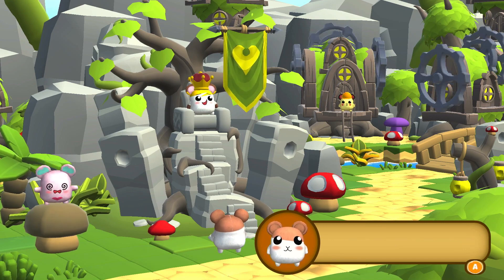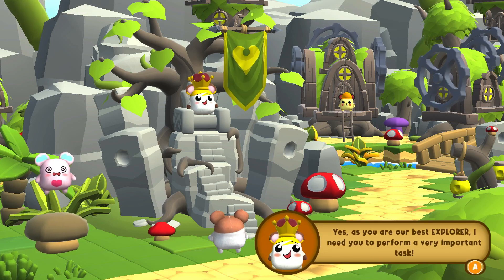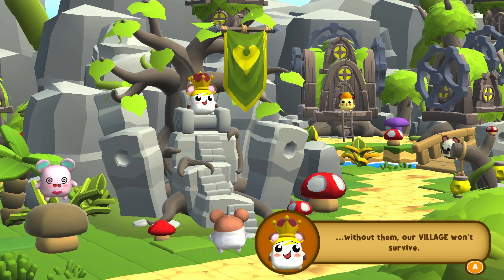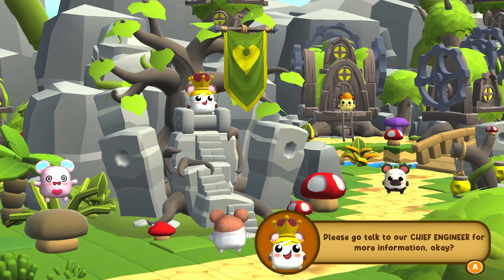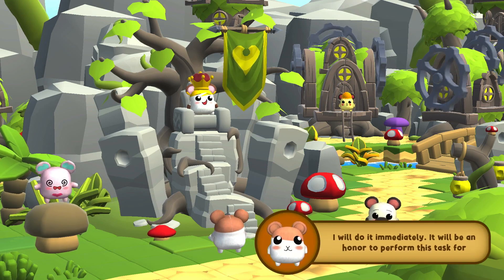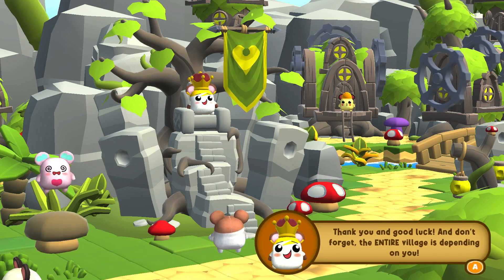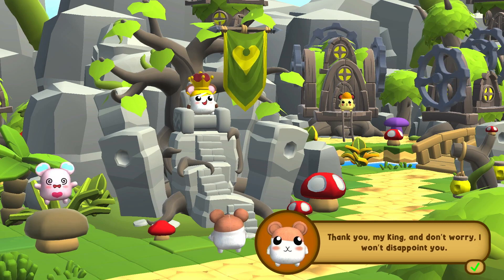The in-game dialogue begins: "Hello, my king! You called for me?" The king explains: "Yes, as you are our best explorer, I need you to perform a very important task. A situation is critical — our ore stocks are running low, and without them, our village won't survive. I need you to go on a journey to search for new sources of ore for us. Please go talk to our chief engineer for more information."